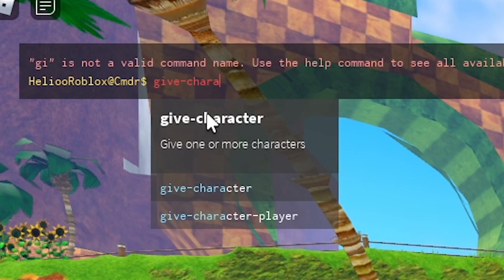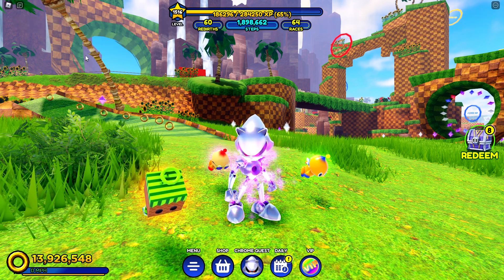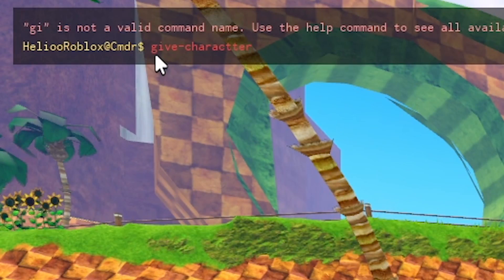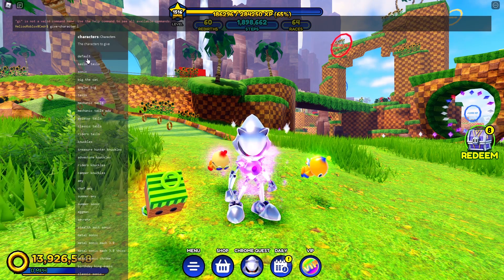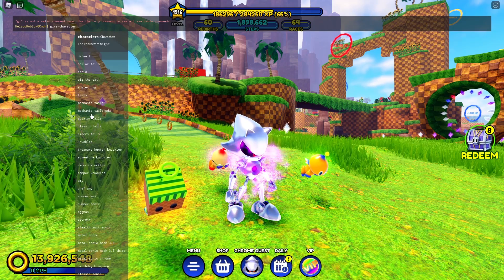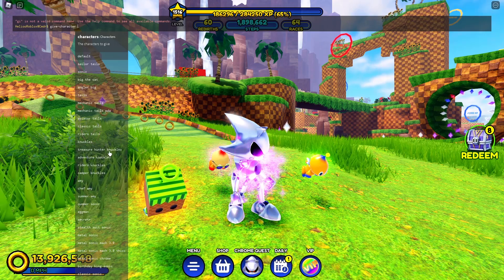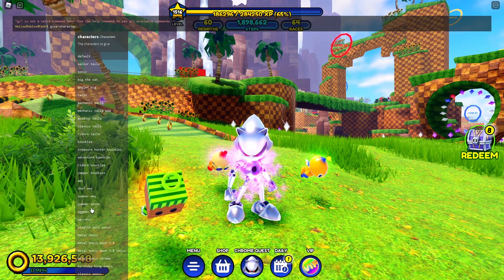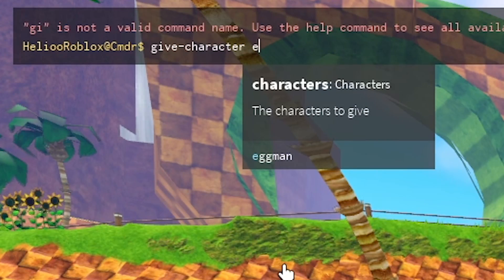...and now let's write 'Eggman' — oh my god, guys! It's really here! I've seen Eggman there! Give character right here, and with a space — look at this, we've got every character here: Default, Sailor Tails, Sonic, Big the Cat, Angler Big, Tails Mechanic, even some special Mechanic Tails, Treasure Hunter Knuckles, Adventure Knuckles, Rider Snatch Knuckles, Camper Knuckles, Amy Chief, Summer Amy — everything is here! And if we type 'E' there is Eggman here. So guys, Eggman — let's enter — and it says you don't have permission to run this command.